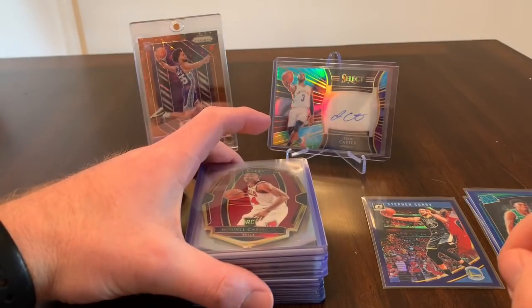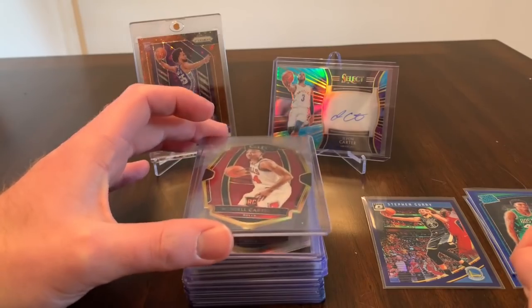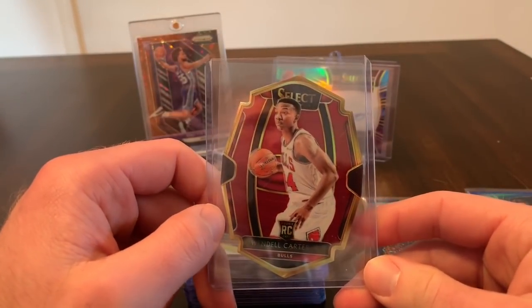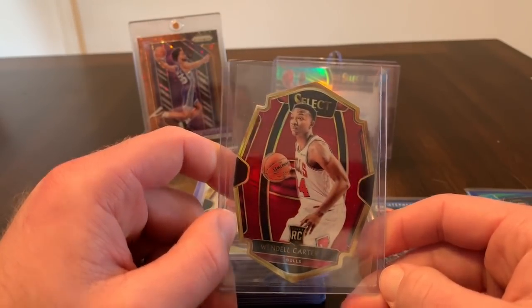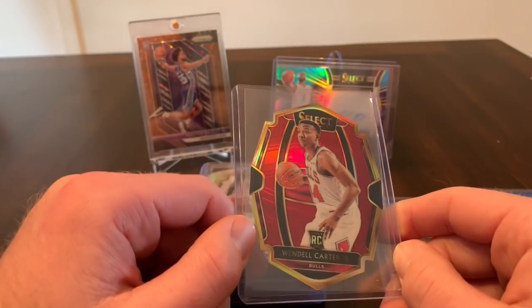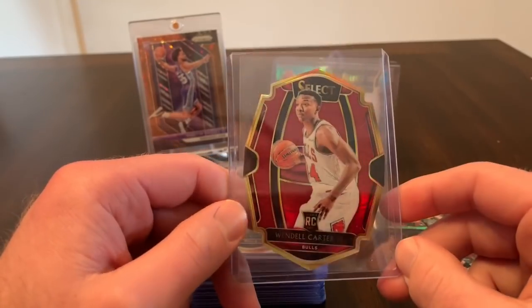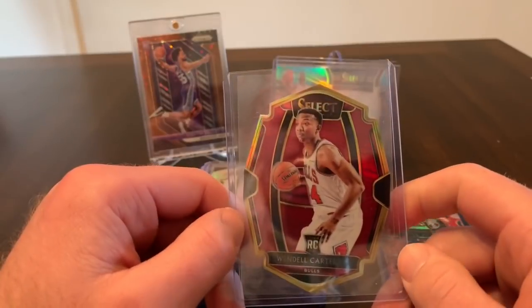These next few cards came from a random team Select team break on Card Smiths. The way it worked was you either got a top-10 team or you got two teams. I ended up with two teams, and one of them was the Bulls, which is actually borderline top 10, so I was pretty happy with that. I got the Bulls and the Nets.